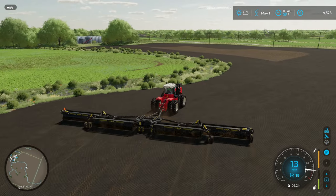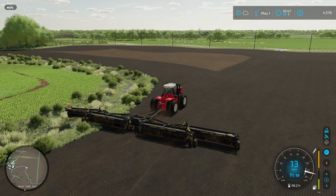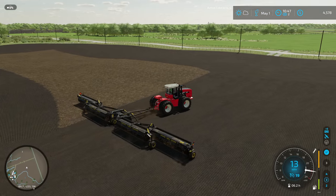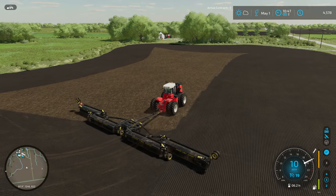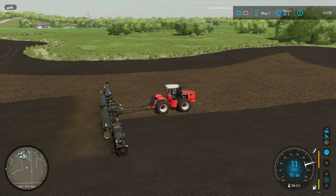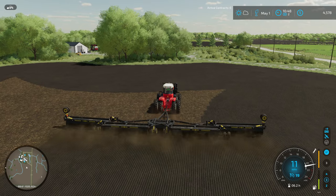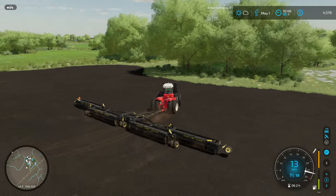The next job we've got to do is spraying this field back here for sure. We've let the weeds get a bit out of control. I was going to try and run a mechanical weeder over there - there's a big one from Borgo that I thought would be a good fit for this map given that we're in Canada. But everything grew up so fast and now the crops are too big to run a mechanical weeder through. Maybe on these two canola fields we'll be able to give it a shot because I think it'll be cheaper than using chemicals.